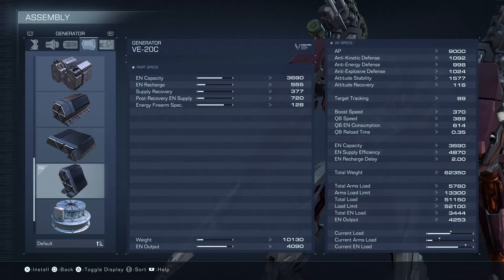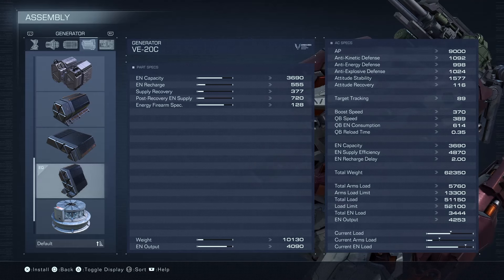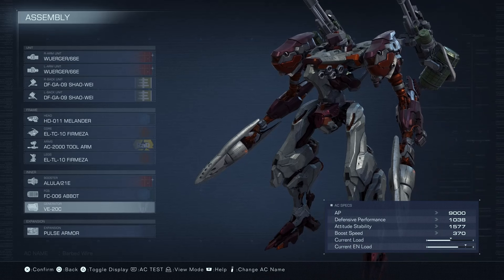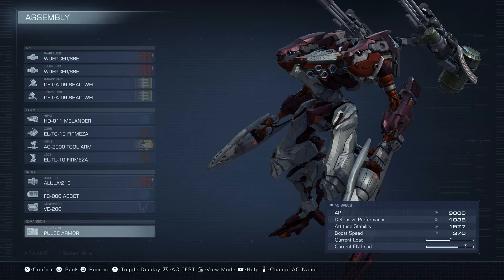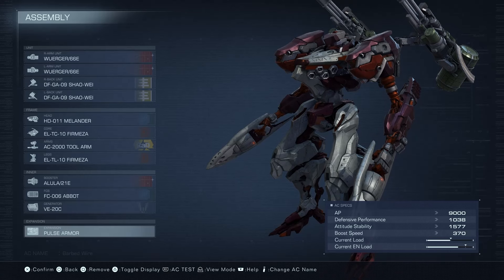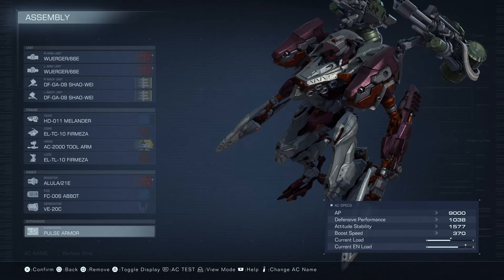The VE20C is a bit heavy but with how fast this build is — look at the stats, it's still dumb quick. The woogers are hitting hard with this generator even without that 150 specialization. For expansion — pulse armor. I'm too lightweight to be messing around with assault armor, it's overkill. This build does fine just the way it is. You can try it out and mess around with it — I'd say change the legs more than anything. The arms, FCS, and pulse armor I feel should stay.